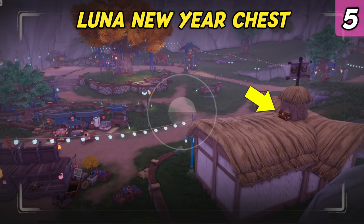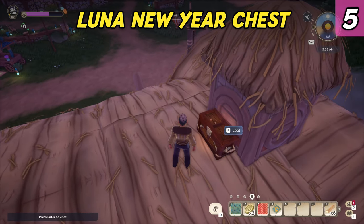The fifth chest can be found on top of this building near the fast travel sign. Jump down and glide from the hill above.